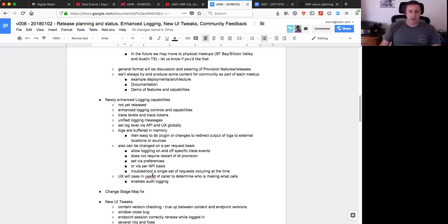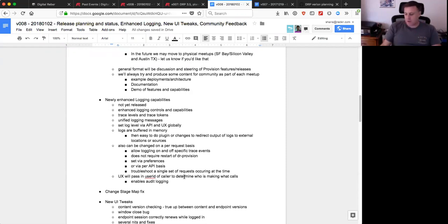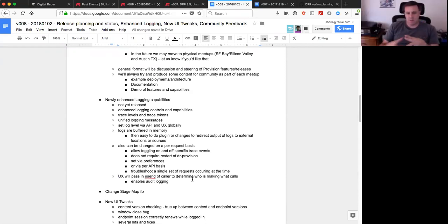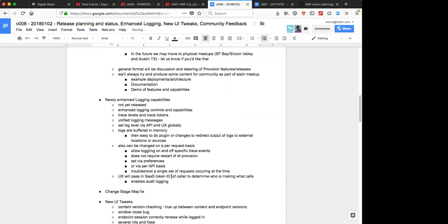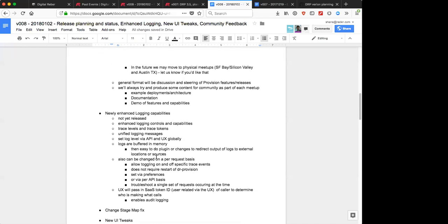We also discussed Rob's desire to get the user ID passed in so we can do tracing and audit logging of user ID events, and determine who triggered what events for troubleshooting and debugging. The UX side already tracks the user through the auth token. SAS token IDs and other identifiers could also be injected as part of the arbitrary token that gets passed to the login system.